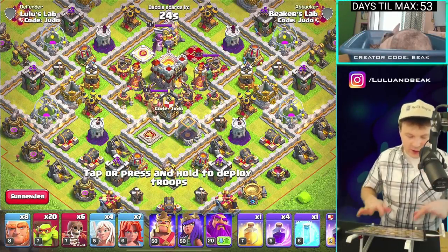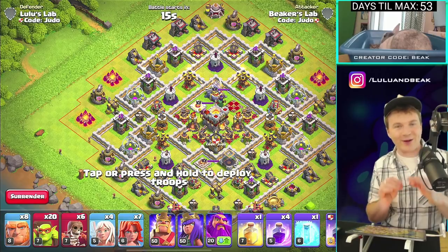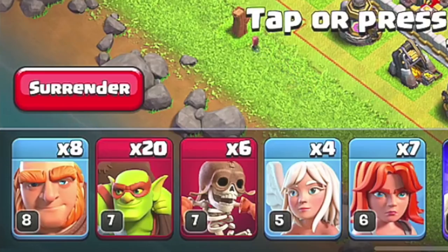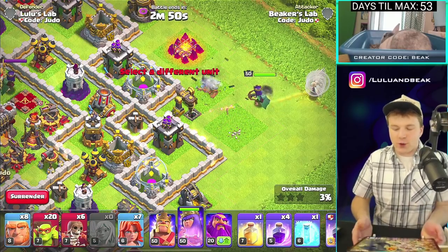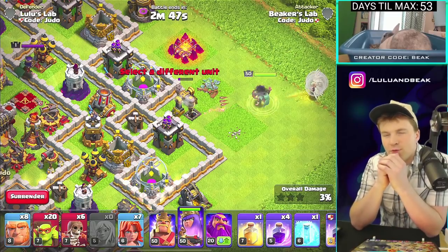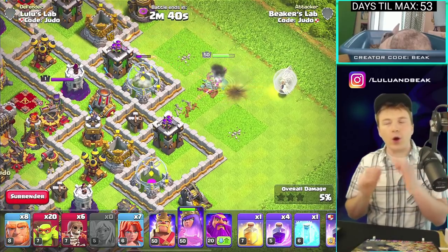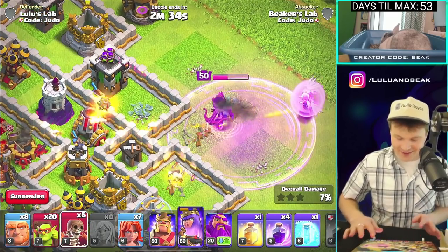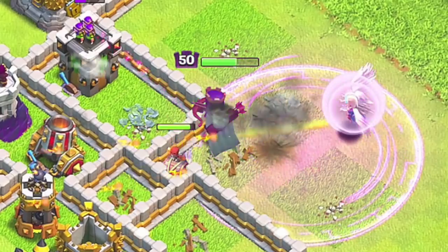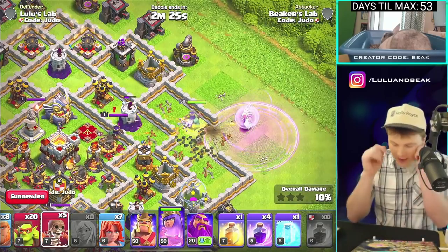Okay, we're going up against ourselves — Lulu's Lab. I do love how the super troops have a different background — that red background instead of the light blue. Let's do it! If you drop these with a queen walk, they're gonna get you in. I think that's the thing with these — they're always gonna break a wall. One of them is always gonna get you in. Can you really put a price on that?